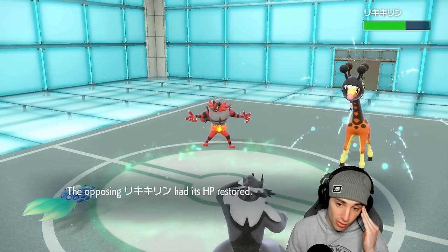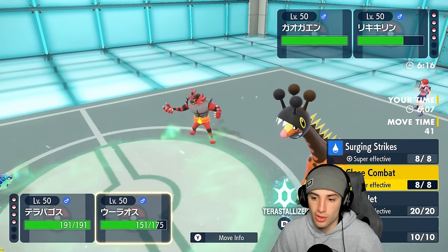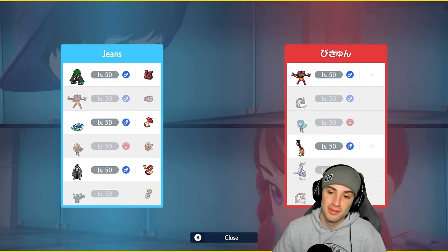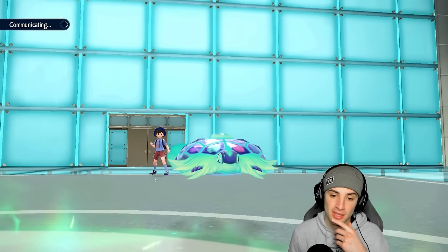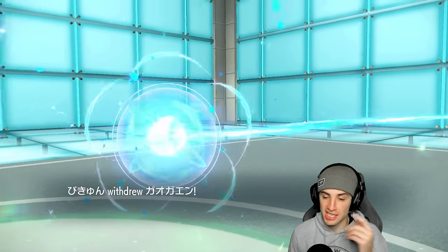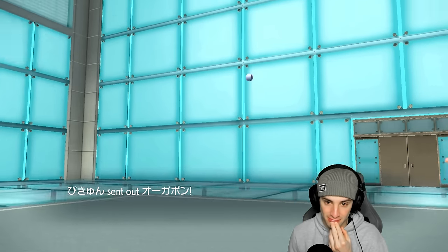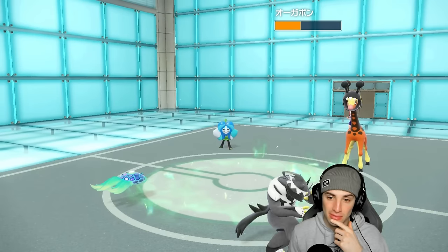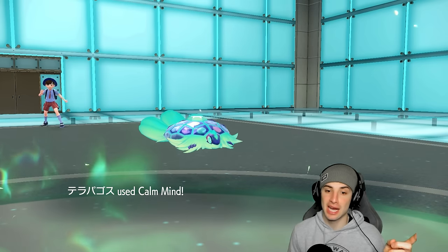Best interest: go for Calm Mind and Close Combat. If they have Wellspring Ogrepon they'll swap Incineroar out right here, so instead of giving them Water Absorb with Surging Strikes, I go Close Combat to still deal damage. And yep there's the withdrawal — he swaps into Ogrepon. Good read on our end. Close Combat does about half — we love it. Defense drops which stinks, but I get the Calm Mind.